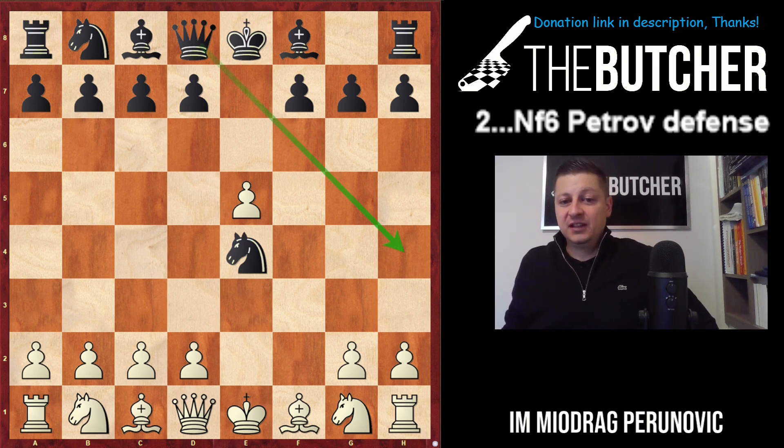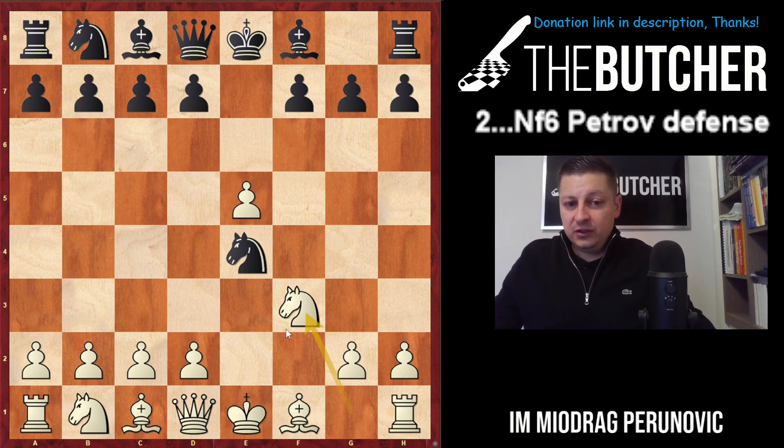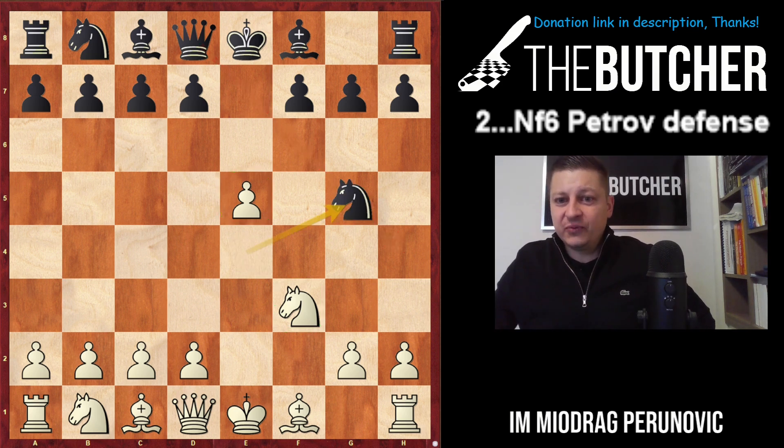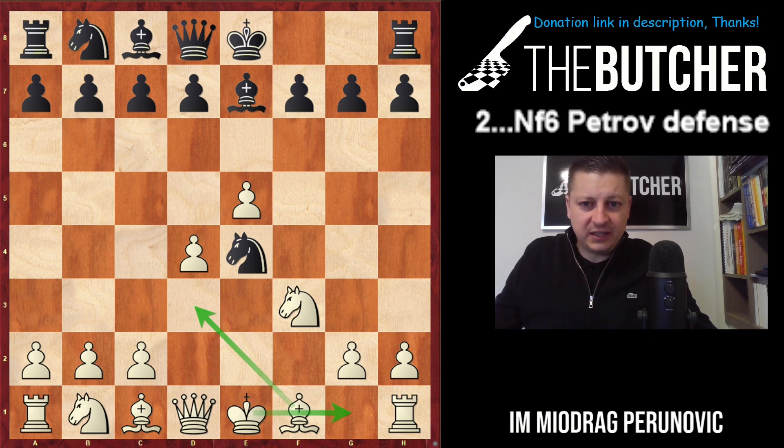After fxe5, they must capture on e4, and all of a sudden they threaten Queen h4 check to immediately win the game — the king is kind of jeopardized. Of course you play Nf3, develop your piece, prevent Queen h4, overprotect your pawn on e5. Everything seems cool. If they play anything but Ng5, for example Bishop e7 — just a logical developing move — you play d4 and you have a nice game. I'd like to develop my bishop to d3, castle, the f-file is open, and initiative is on my side.